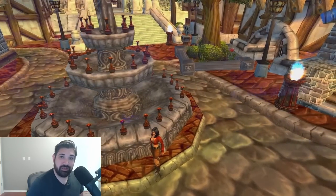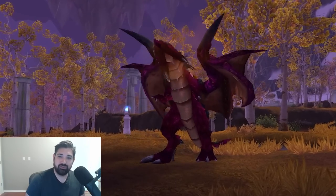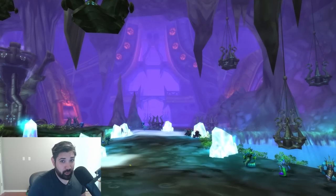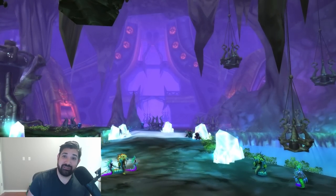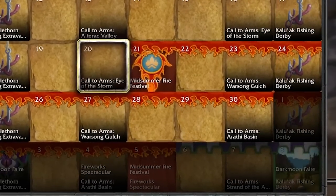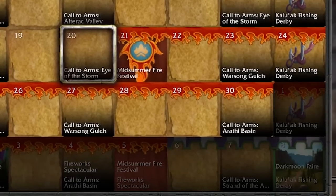This achievement is required to get the Reigns of the Violet Proto-Drake, which is a very rare 310% move speed mount — one of only a few mounts with this speed. And it's also purple, which has to count for something. There's only a limited time to take advantage of getting this mount because the Midsummer Fire Festival ends on Wednesday, July 5th. And if you don't get the achievement, you'll have to wait an entire year to get another chance at it.